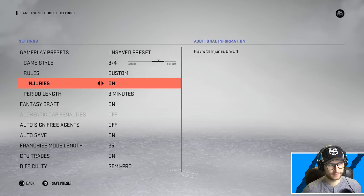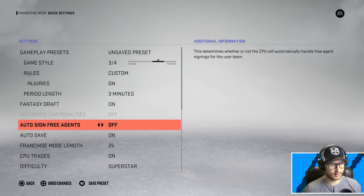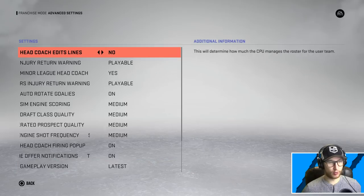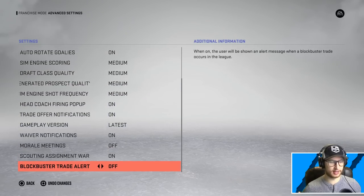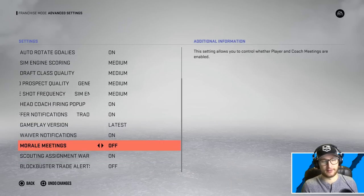I'm gonna leave injuries on. I don't think difficulty actually matters when you're simulating, but I'll put it up to superstar anyway. Auto save — nah, we don't need that, stop taking up all my save slots. I will enable head coach edit lines because I turned injuries on — I don't want to have to deal with that. I'm pretty much just here to simulate and see what happens. I'm not even doing the draft myself, I'm just auto drafting.